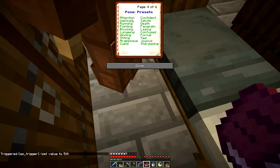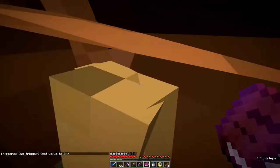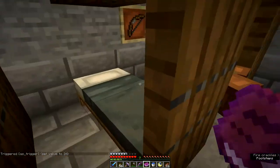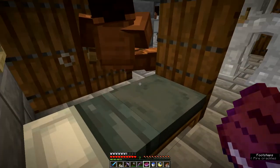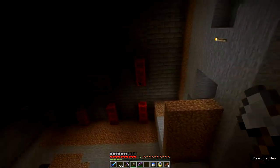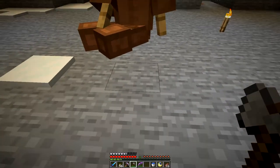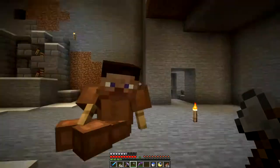There are preset positions already programmed in here. If we go with 'lazing' — there we go, he's now in a lazy position. I'm going to nudge him back and get him sitting against the wall, which will take a few tweaks. Top tip for anyone using this: turn gravity off, because when you try to lower him the armor stand goes through the ground. He fell through the floor and is all the way down here now — I've got to start again!